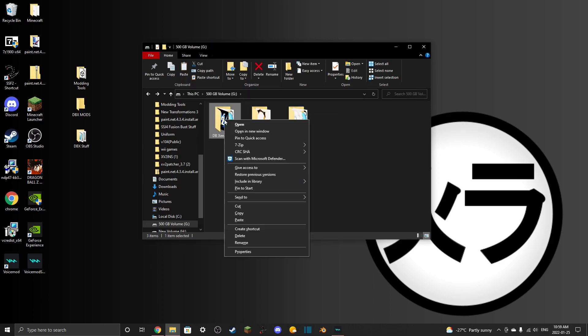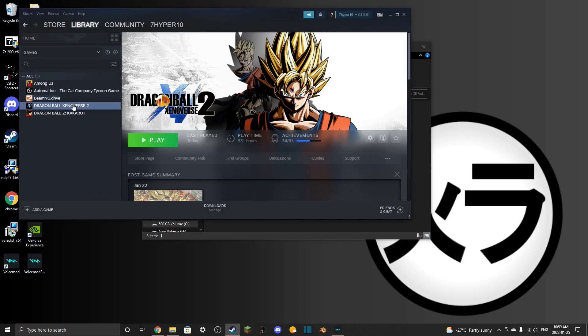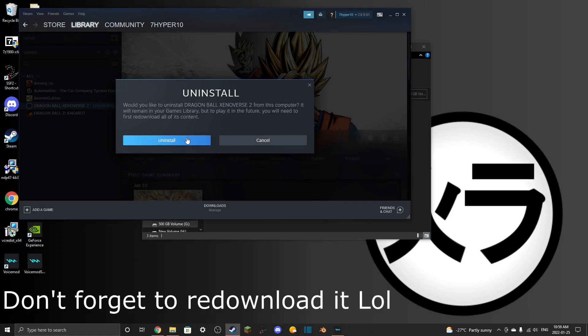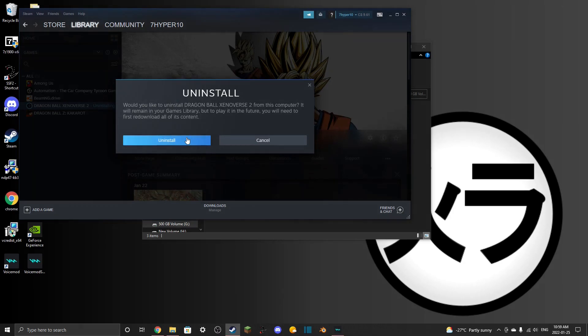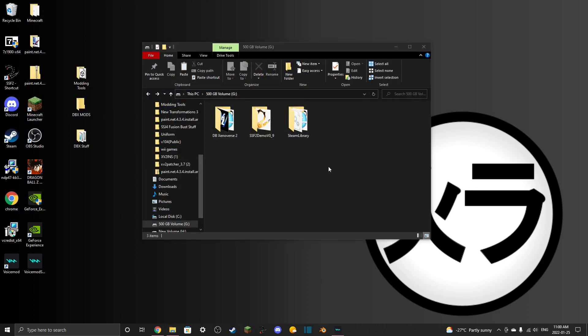Then go to wherever your game is, right-click, and delete it. In your Steam library, go to Xenoverse 2, right-click, Manage, Uninstall. You need to uninstall the game and re-download it as 1.17.01. If you have a fresh copy already that should work, but just re-download the game — it works so much easier. It took me an entire day to re-download with slow internet but it was worth it.